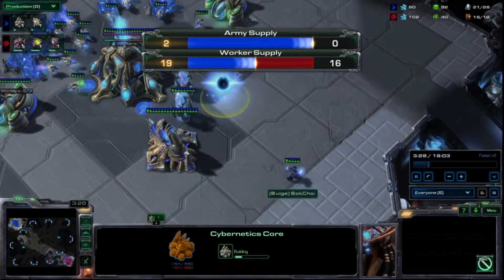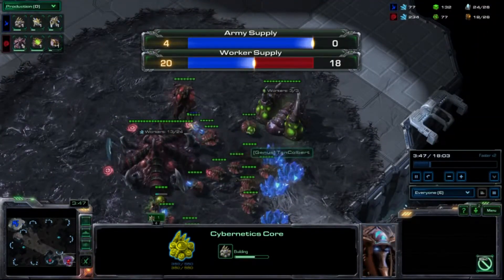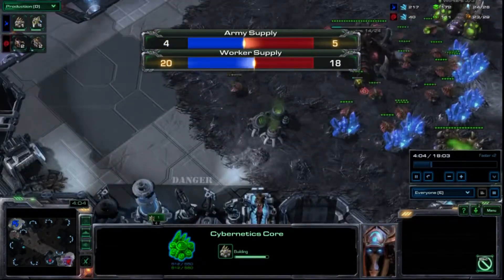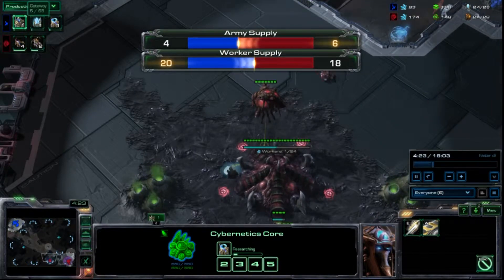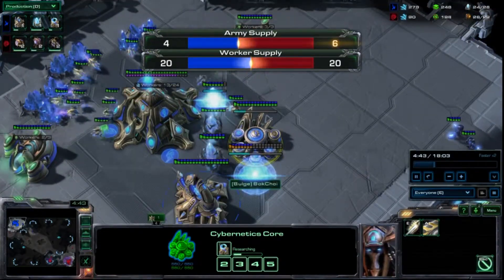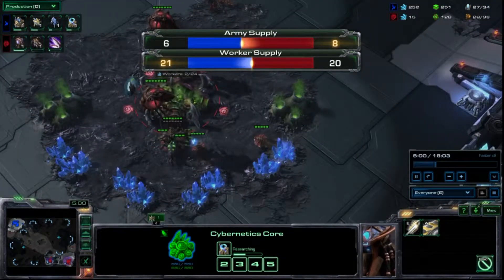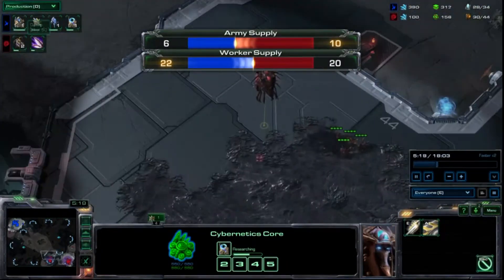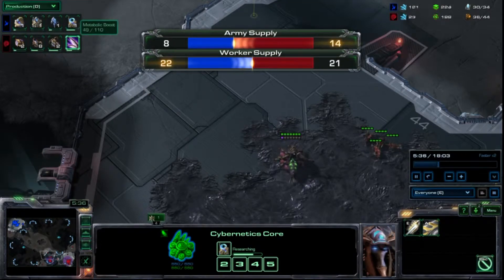He throws down his cybernetic core, so he is going to try to do a little rush. His probe comes in to see what is going on — I chase him down. You always want to follow the probe because you do not want him to cannon rush you without you knowing. I start 4 zerglings and double queen; he starts warp gate along with one more gateway, so he is going up to 2 gates. Along with researching warp gate, he has 2 zealots and no expansion. I have my expansion up with 2 drones mining. He is ahead by a probe or two, but I am ahead in army supply at this point, so if he does try to run in here I can defend any potential zealot attacks. I start 8 more zerglings, my metabolic boost, along with 2 more queens.